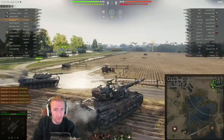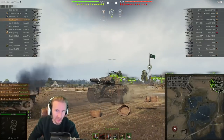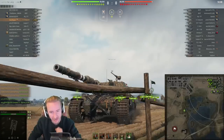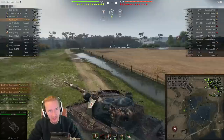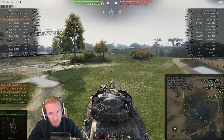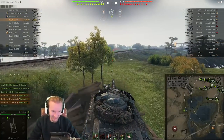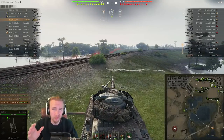Hi everyone, it's QuickyBaby and welcome back to World of Tanks. Today I'm playing in the tier 10 British heavy tank — the Super Conqueror — in a double helping of gameplay where, there's no other way to say this, it looks like an ambulance should be called, but not for me in this situation as you're going to see. When playing the Super Conqueror, it's all about going hull-down.